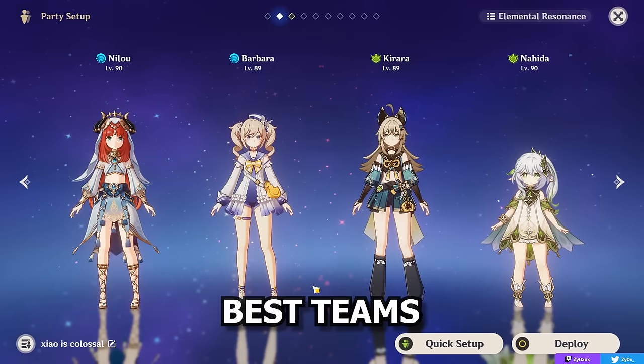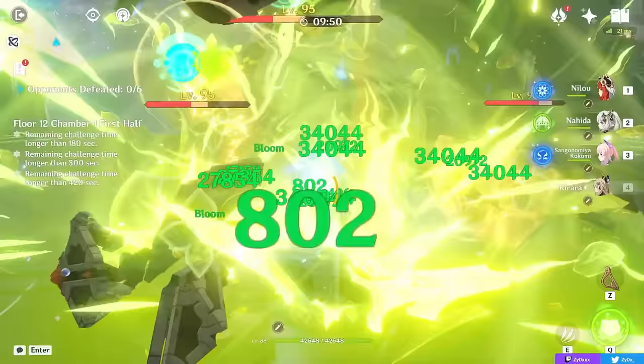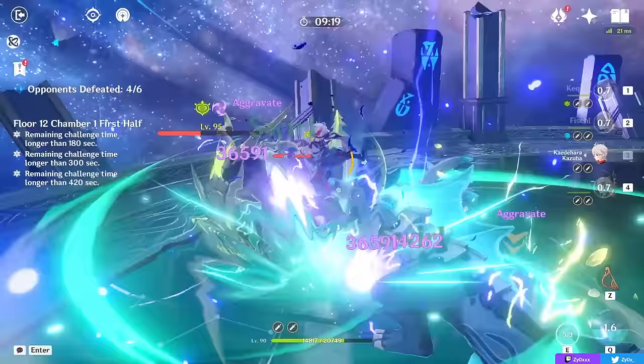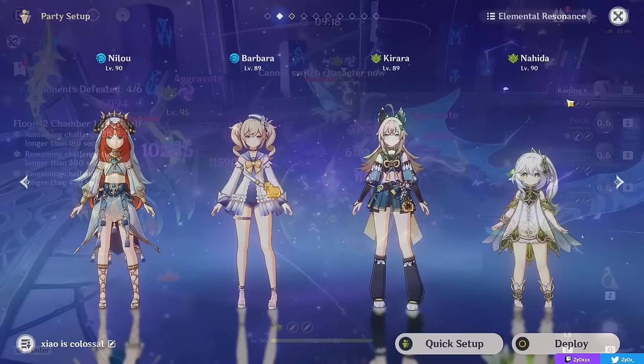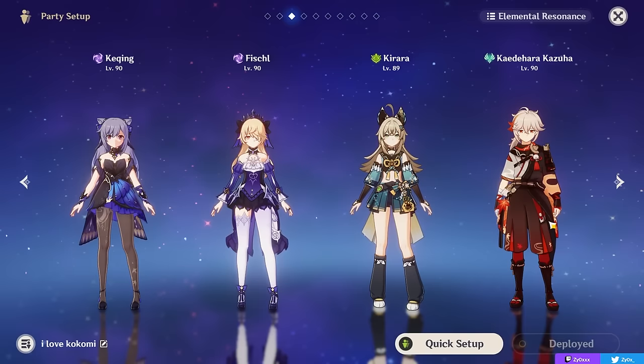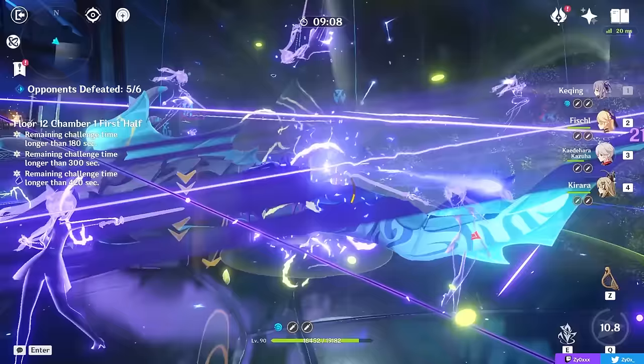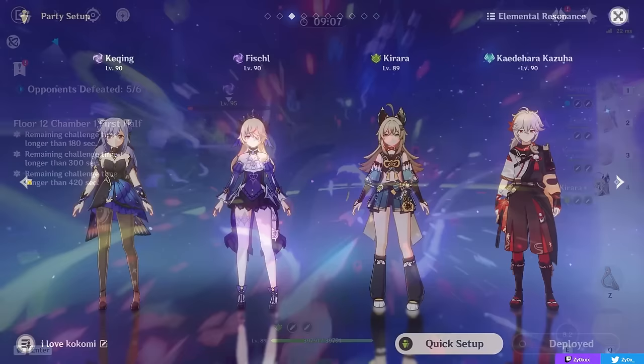Now, what are Kirara's best teams? Kirara mainly has two playstyles — on-field inside her catbox form holding her skill, or off-field where you just use her skill and maybe her burst, get a nice shield, apply some Dendro, and swap out. Keep in mind that while sometimes you may still want a healer, a lot of the times she can replace your healer slot by just being a strong shield character who protects your team while also giving Dendro application. Since her shield is so strong, many Quicken teams don't necessarily need another healer or shielder, and can just run Kirara in that defensive slot, whereas for some Bloom teams where you may be taking a ton of self-damage, having a Hydro healer alongside Kirara can always be nice.